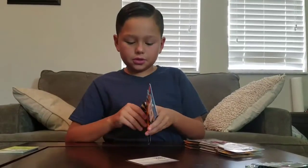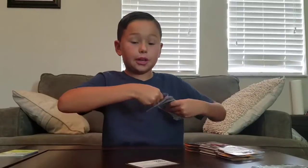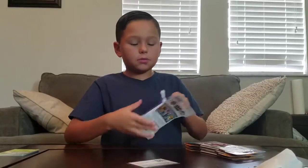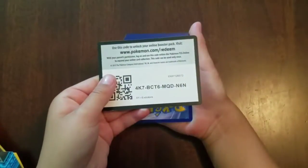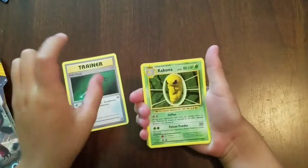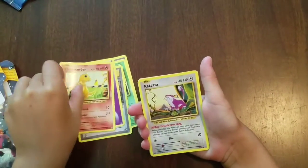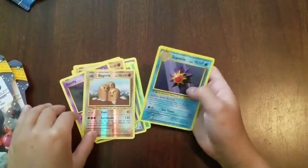We got an Evolutions pack. Guys, if you go to GameStop and pull a Golden Full Art Dragonite, that's what I'm looking for — or a Mega Charizard EX Full Art. Let's go! We got Full Heel, Kakuna, Charger Spirit Link, Psychic Energy, Charmander, Rattata, Diglett, Ghastly, Reverse Dugtrio, and a regular rare Starmie.